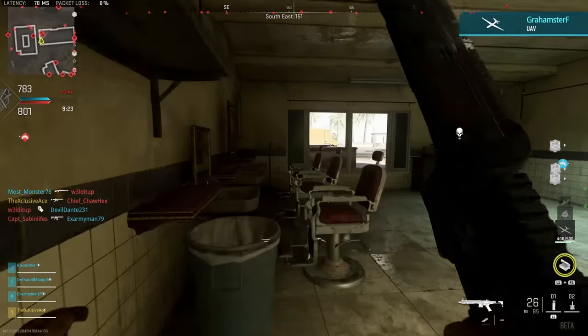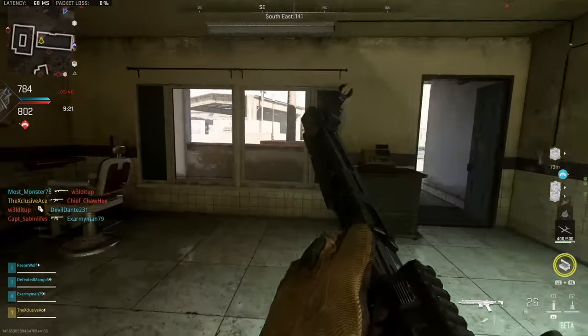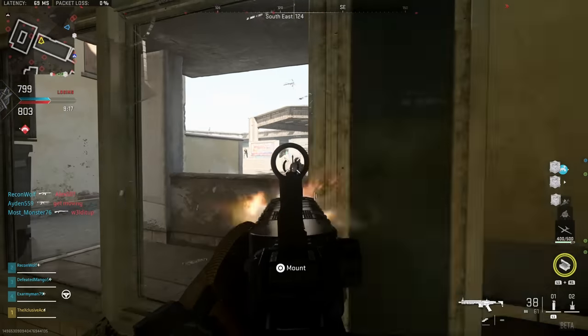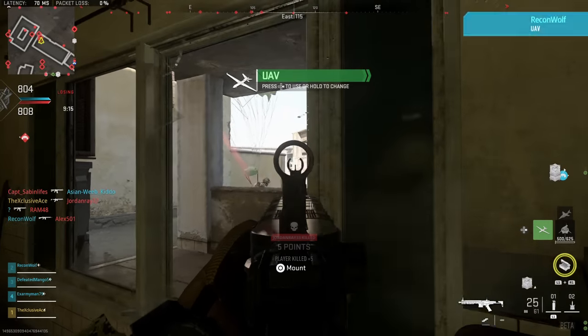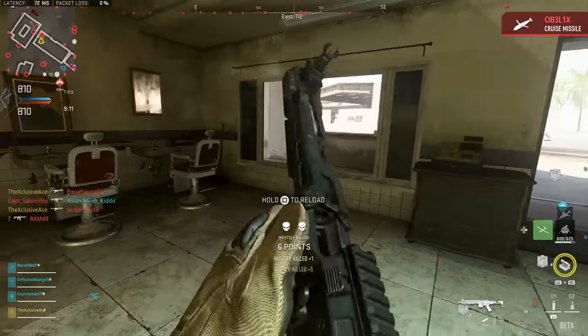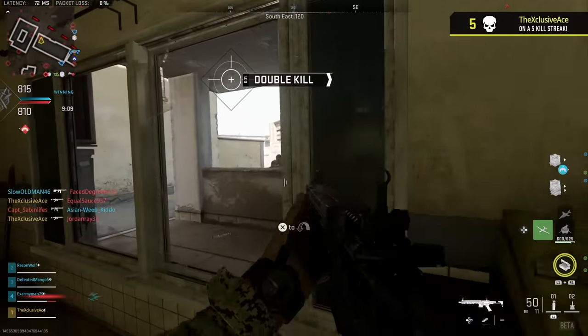Diving right in - for those that haven't seen it, if you throw this on a wall it will drill through the wall and shoot an explosive out the other side. This is great if you know somebody's camping in a room or on the other side of a wall, and that's the basics of it. However, there's a lot more that you can do with this.